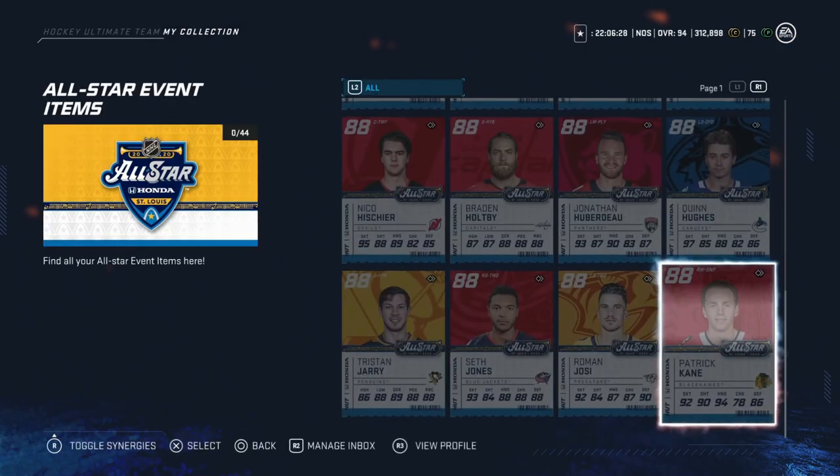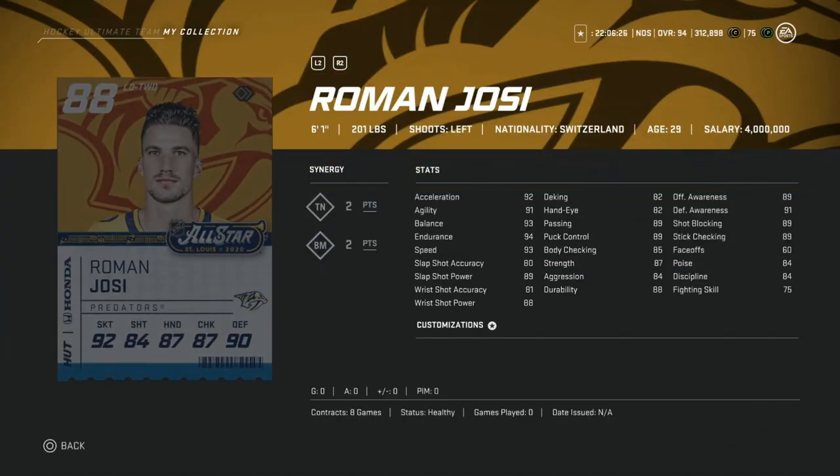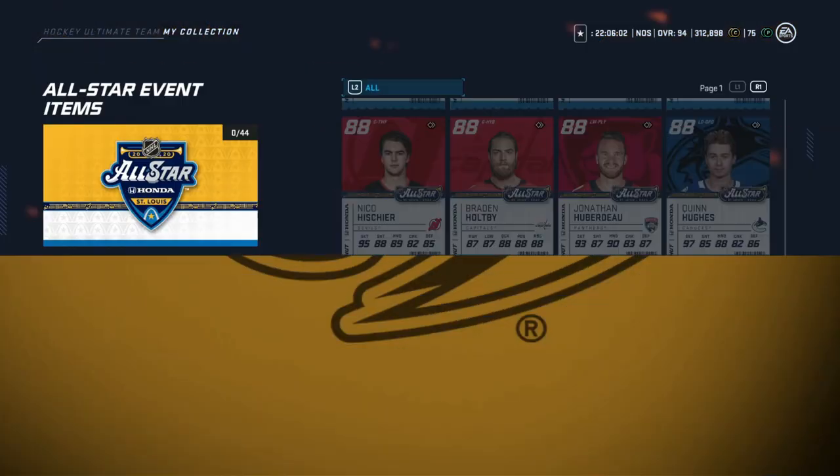Following the Patrick Kane card, we've got Roman Josi. He's already got a much better card in the Winter National Event. Speed's 93 — not awful. Accuracy and power for slap shot is 80 and 89. Passing is 89. Again, not terrible, nothing crazy, but very tough to guess if he's going to do anything. He was in the premium passer event last year and did awful. I don't think that event is there anymore, so I would pass on Roman Josi.